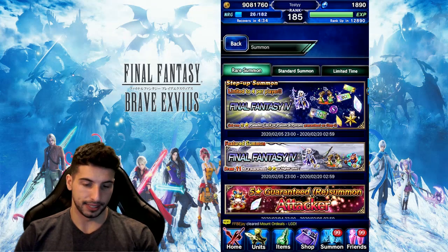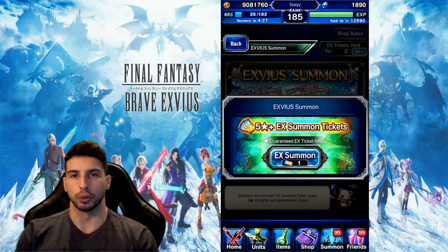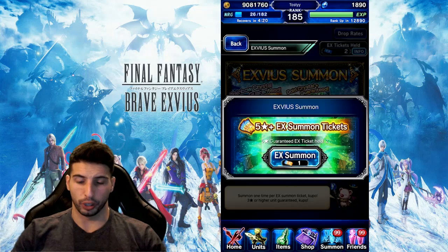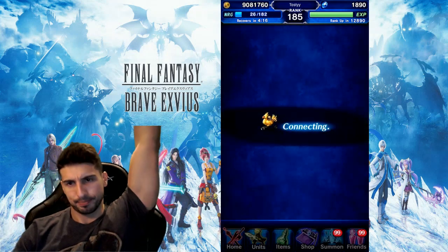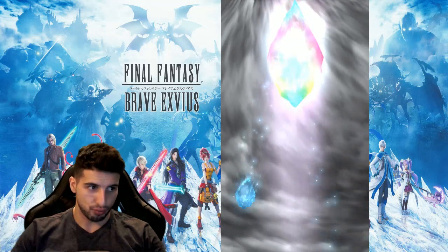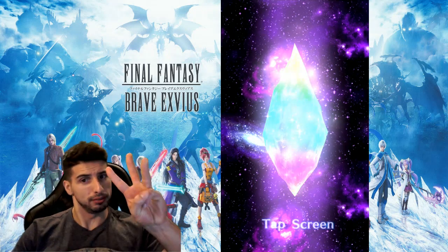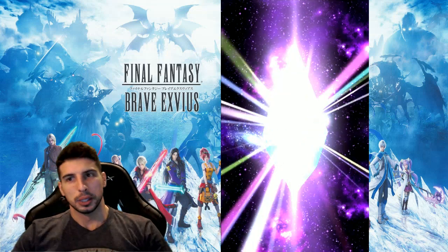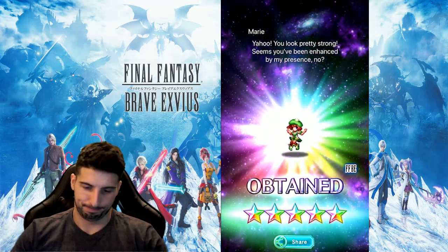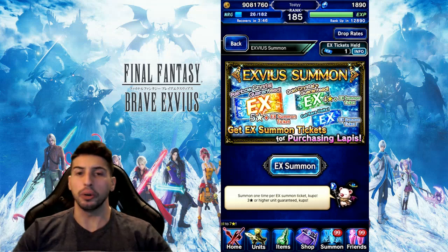We're going to go into the EX tickets. This hurts. Alright — group summon! We're going to do two of them. If you guys want to join me in whatever game you're playing, join me on this one. Best of luck on your summons. We're going to go in 3, 2, 1 — summon away, people. Chances of getting Paladin Cecil are going to be really, really small. Marry. Is that close to a Super TMR?